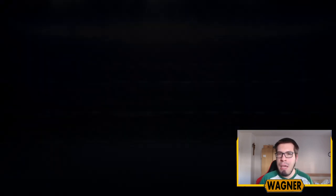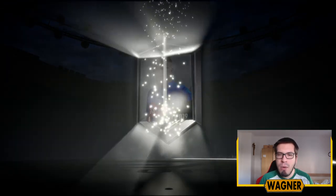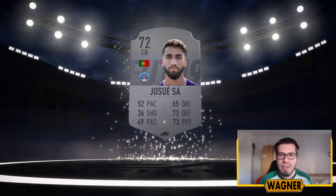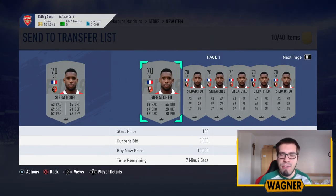Let's have a look at this pack — maybe we get a good player, someone worth about 2,000 coins. We get a 72-rated Josue Sarr. I think we got pretty lucky here because we have two players from Stadreneur and they are both very expensive. This 70-rated striker card has a current bid of 3,500 on him, and a cheapest buy now of around 4,000 coins on the transfer market.